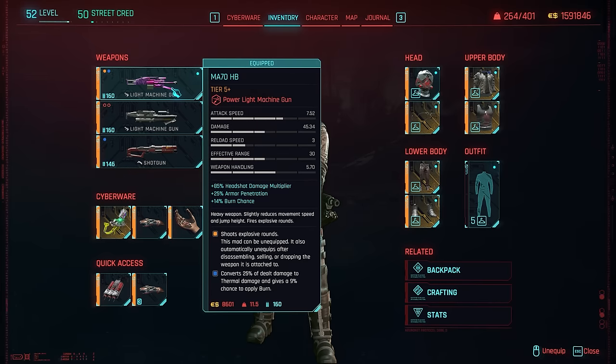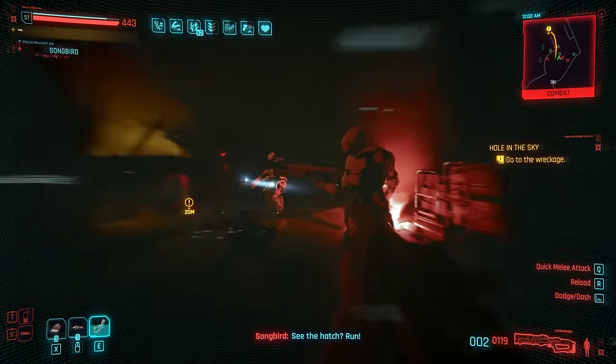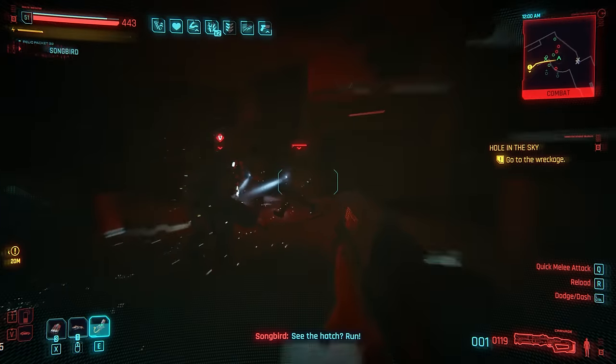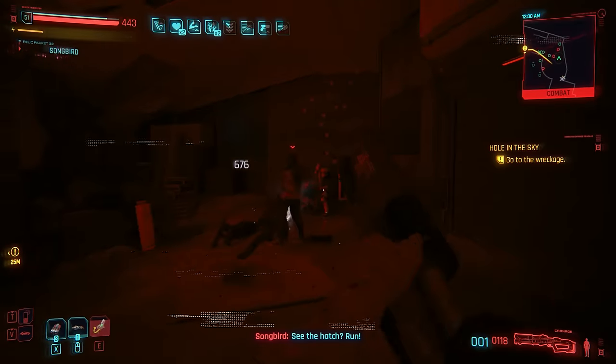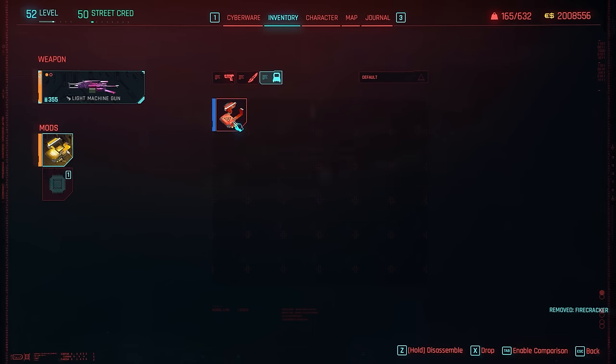This build can also be used with shotguns, so you can totally use the Guts and make a backup variant if you want — these two types of builds kind of overlap. For the LMGs, regardless of which one you pick, you're going to want the Firecracker mod.